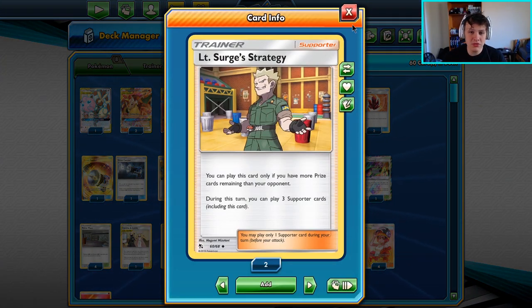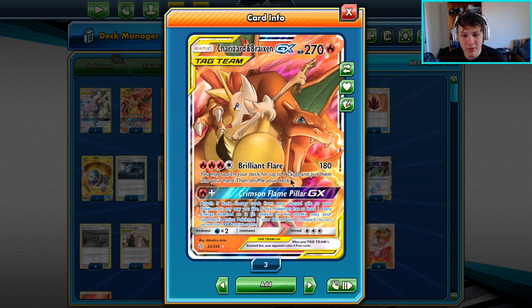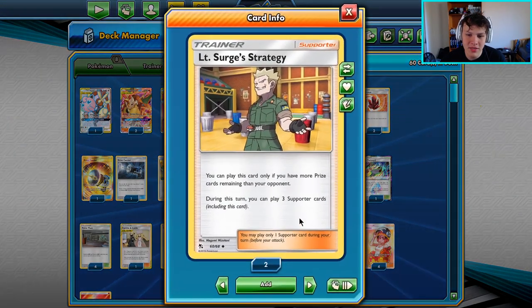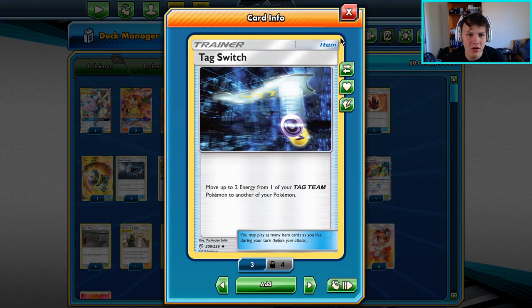I've added Lieutenant Surge's Strategy, which I wasn't a huge fan of until recently. With Charizard and Braixen's Brilliant Flare getting three cards, it's really easy to set up combos as long as you keep the cards — which you do quite a bit of the time. That not only makes Lieutenant Surge's Strategy better, but it also makes Tag Switch better, which is another card I've added to the GreenZard build.